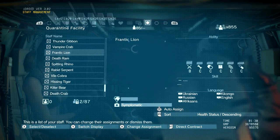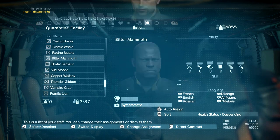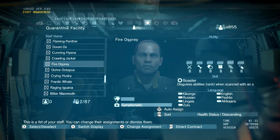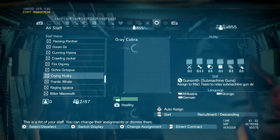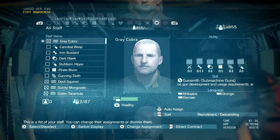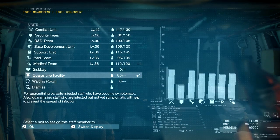The only thing each one of them has in common — if you look under languages — is that each one can speak Kikongo. That is the common issue between everybody, and that is what you need to look for when you go through all of your staff.